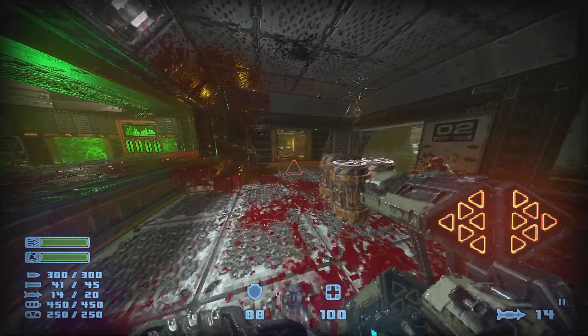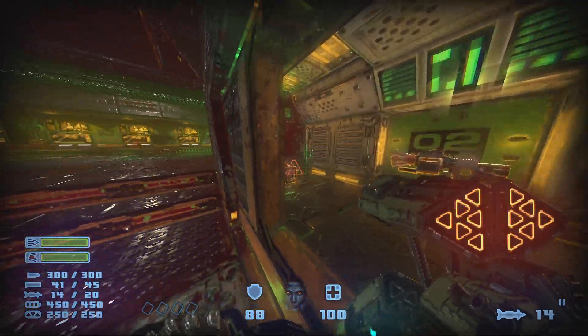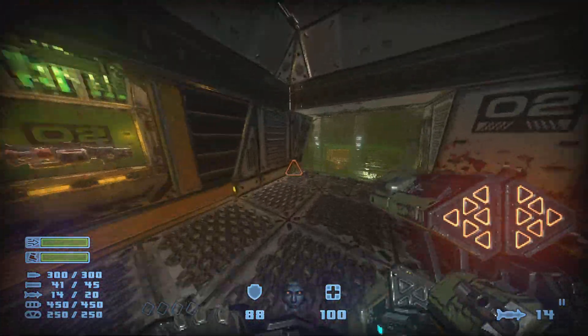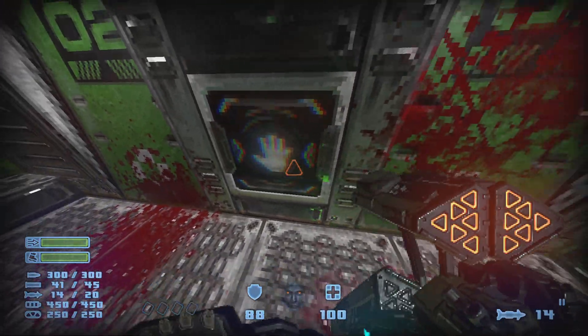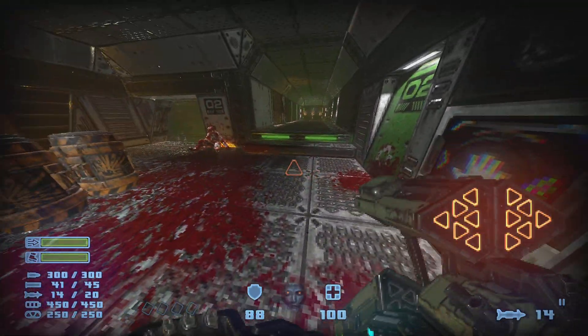For this secret, there is a grenade launcher that can be seen through a window here, and you might think there's a secret door here, or here, or somewhere over here. Well, that's not the case. There's actually a very big, obvious button here that some people may walk right past.